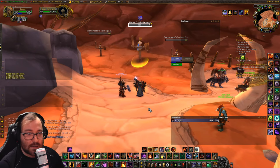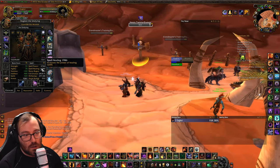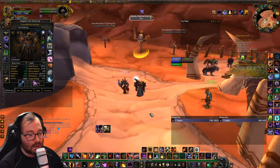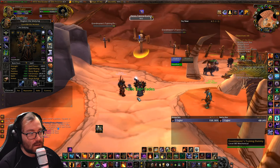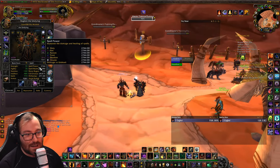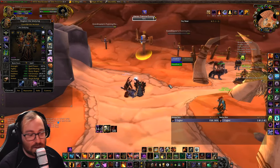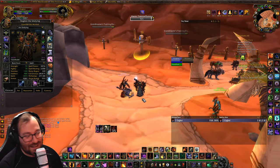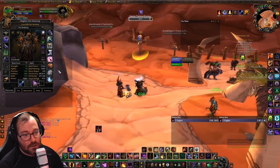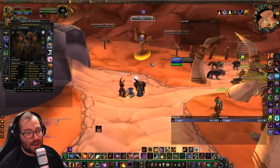Here's an example of how much things matter. My spell power is 2742. I Life Tap and it goes to 3073. Then with the campfire's 4 spirit buff active, it goes to 3076 — so just putting down your campfire actually does increase your spell power by 2. It's nothing too crazy, but every min-maxer knows every little thing gives you a little extra damage.